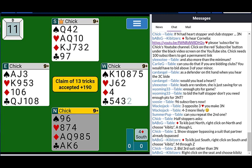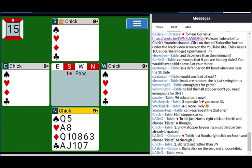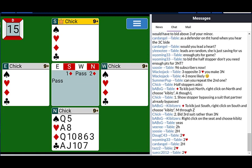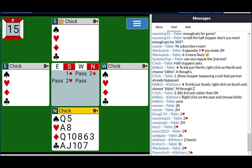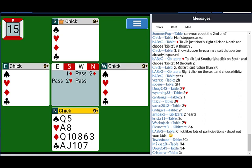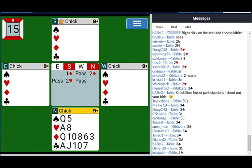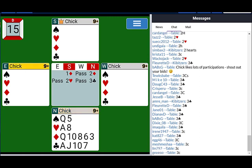Okay, everybody kibitzing either North or South — no looking at all the hands. We're going to try a couple of these. So the first couple of bids are easy — you'll go one diamond, two diamonds. South: those of you kibitzing South, what is your next bid? Everybody whose name is M through Z should be telling me two hearts. Good — shows a heart stopper. North, what is your next bid? North wants to bid three clubs. Three clubs — I'll let South figure it out.